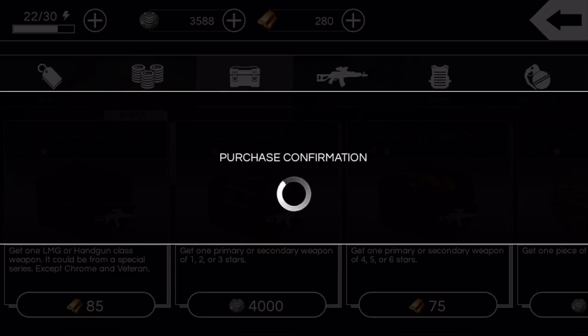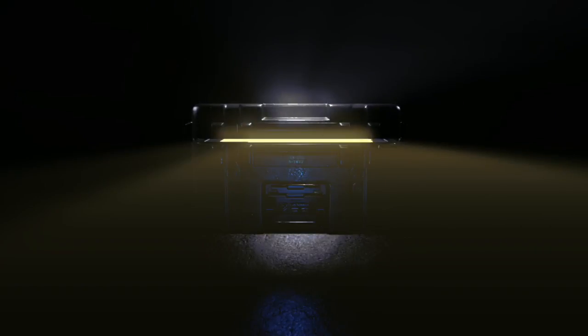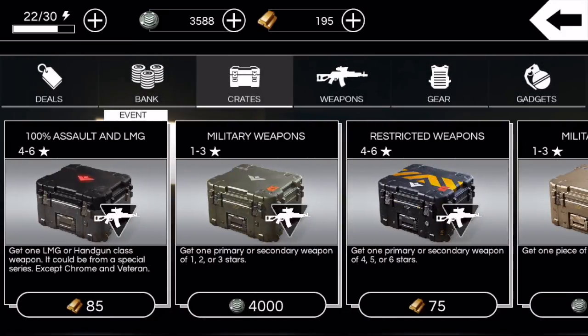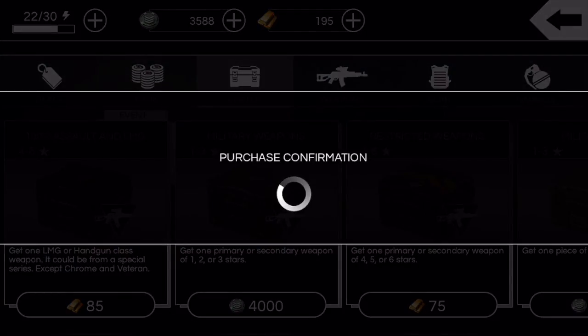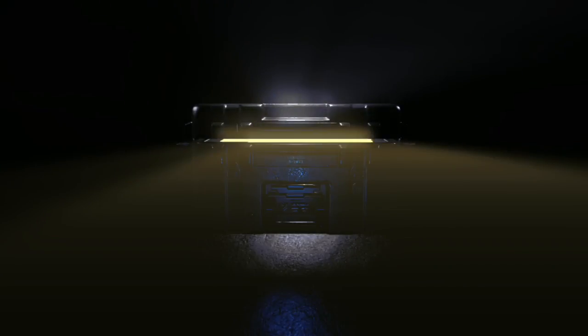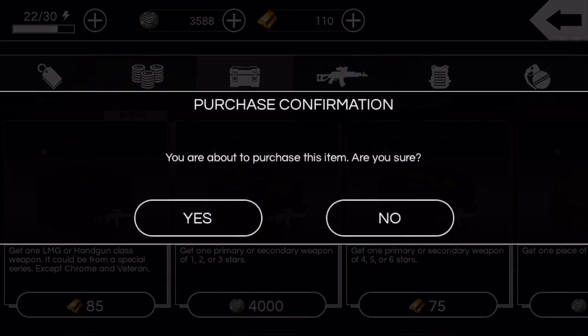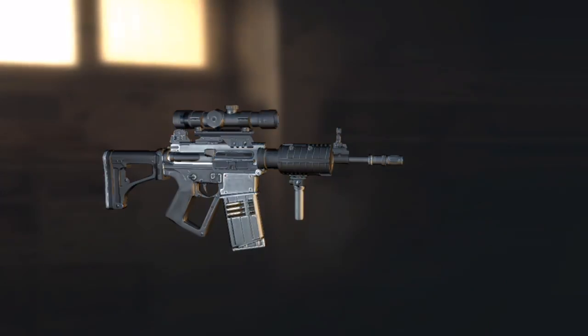One, two, three crates left I think. Should I even open two more? I have a seven star Far End. Getting really frustrated. There's always that hope — they know what they're doing with their monetization system. You just live on hope: the next crate could be something, the next crate is gonna be that six star CQR 2000 Atom. Last one — and it's a four star A500.